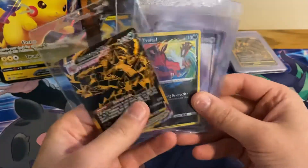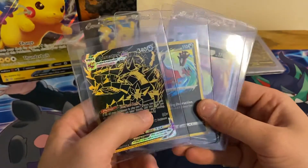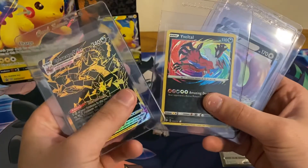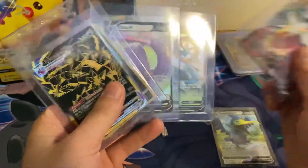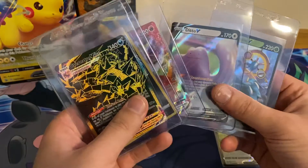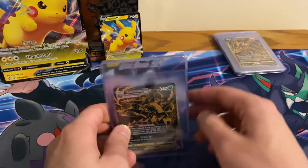So here's what we got today: one double out of the box, the secret rare Eternatus VMAX, Amazing Rare Yveltal, Ditto V, Dhelmise V, Cinderace VMAX, and a 12-card pack. That's pretty cool — a little bit of an error pack in here. Error packs are cool when they fall your way, right?